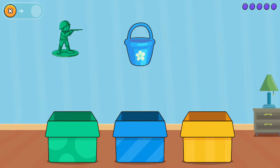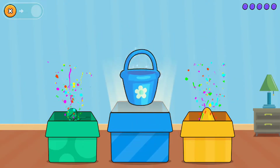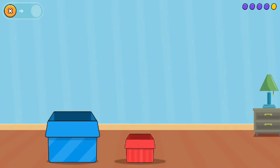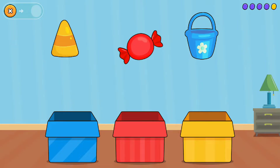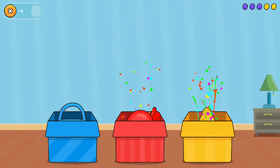Soldier. Bucket. Candy. Sort by colors. Green. Blue. Good job! Candy. Candy. Bucket. Blue. Red. Yellow. Well done!